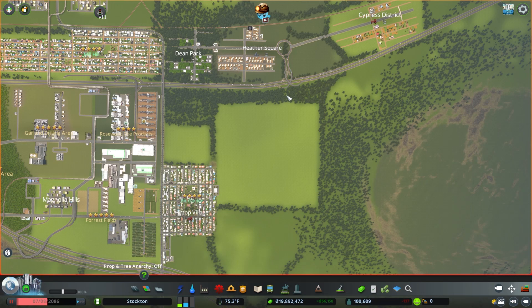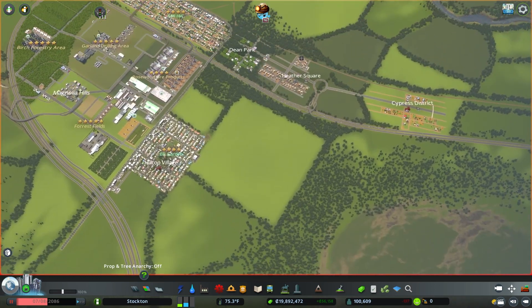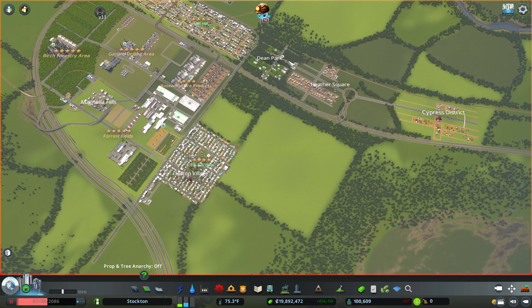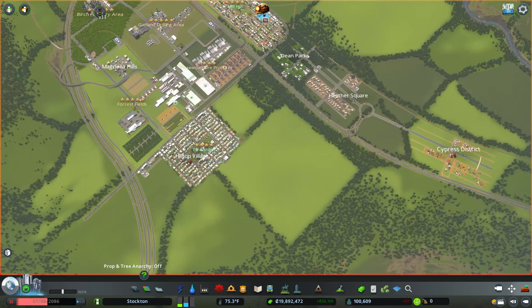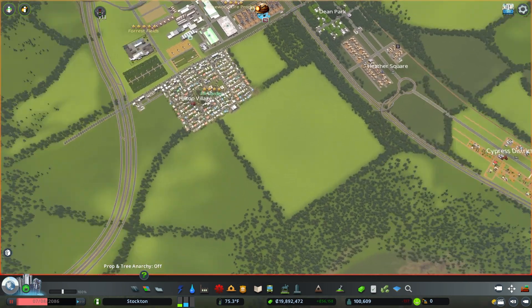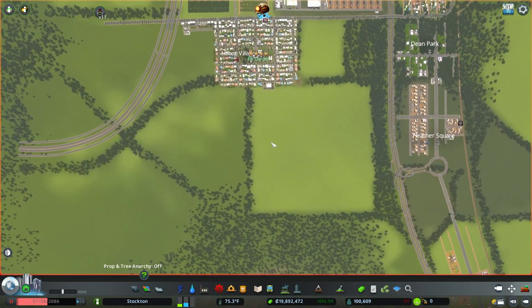What's up everybody, this is Gamer CJE. Welcome back to Cities: Skylines. Today we're back here in Stockton. We have these two big industrial areas and we have Hilltop Village here, a little population center that is providing workers in this area, and I think it's time to extend our development here in Hilltop Village and increase the population.